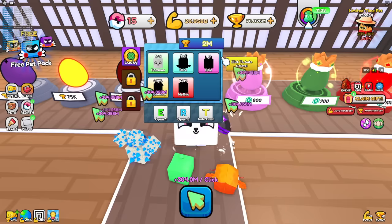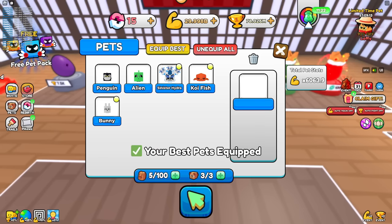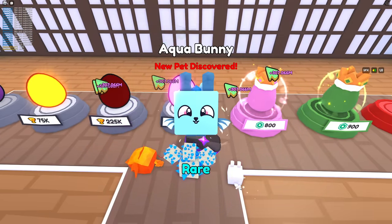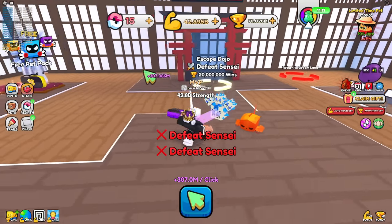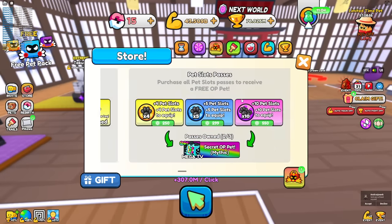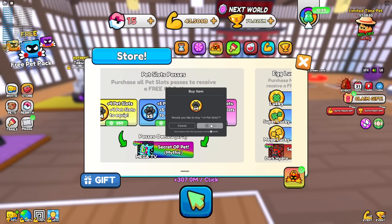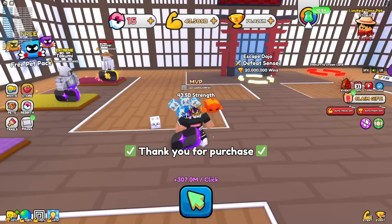I can get even better pets here — swapping out old pets for better ones. The bunny pet is 63x compared to the 4.5x I had before. Now I get 300 million every tap, which is very OP. I need more pet equip slots, so I'm buying the pet equip game pass for 250 Robux — now I have four more pet equip slots.